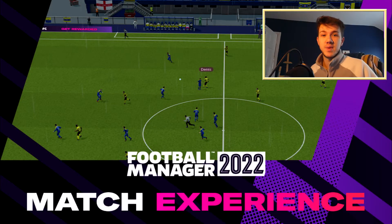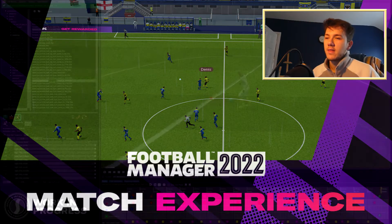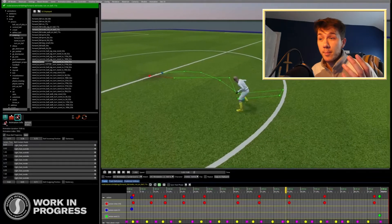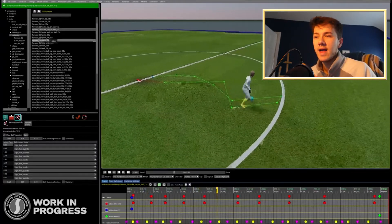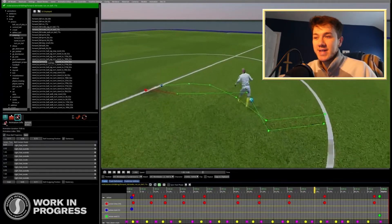Today I'm going to go over the top five new features in the game that are really going to make your experience much better in Football Manager. The first one is the match experience — the match engine, the actual look of the game. Looking at having players who, on the dribble, are turning in and out. It just makes for a more realistic look to your 3D view. FIFA isn't a perfect example, but if you could mix FIFA graphics with Football Manager it'd be sensational, though I quite like how retro and interesting the Football Manager engine is.